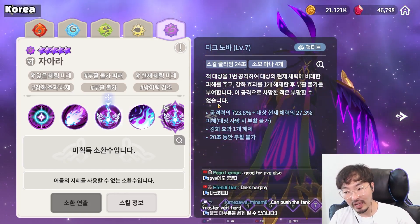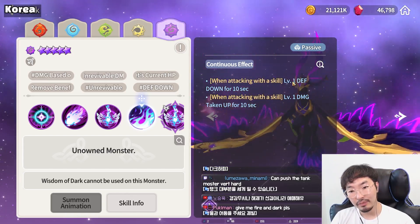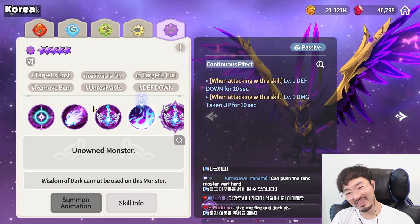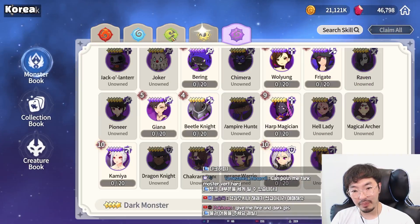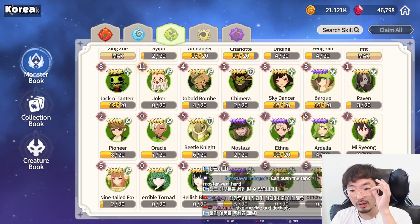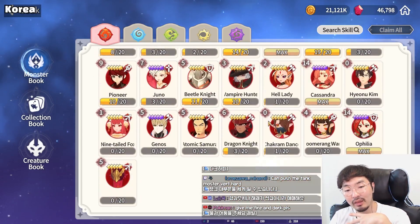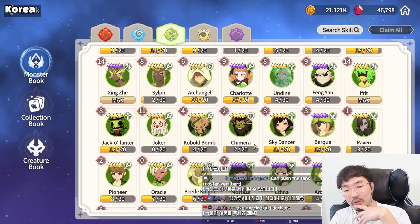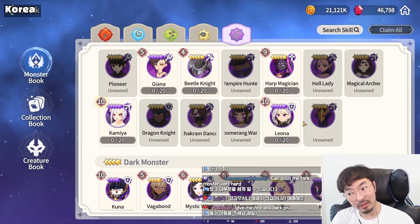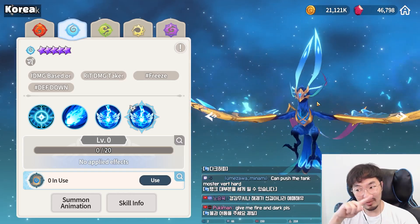If the target has high HP, use the second skill. When Dark Phoenix uses a skill, she applies defense down and damage taken up. Anyway, this was the Phoenix review. As I said, this is just a description review so my opinion can be wrong, but personally I think Fire, Wind, Light, and Dark Phoenix all look awesome. I hope this information helps you guys. Goodbye!